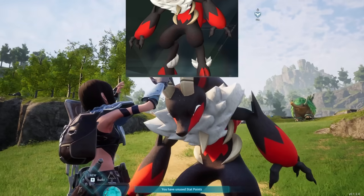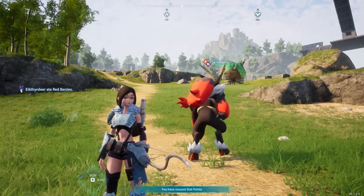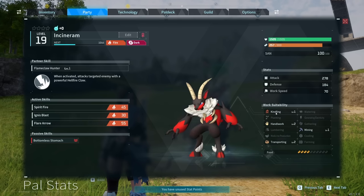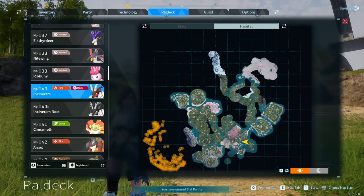Coming in at number 7 is Incinoram — another good all-arounder that's pretty good at combat with decent stats. The big thing about Incinoram is its crafting skills. You generally need at least one pal with kindling so you can refine ore into ingots, and Incinoram not only has kindling but level 2 handiwork, transporting, and level 1 mining — so it's a really good pal to have around the base. If you want one, you have to go to a high-level area, but Incinorams also appear in raids, so you can weaken and catch one during a raid.